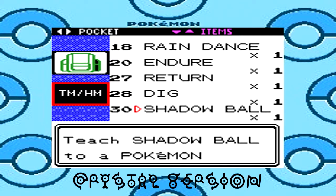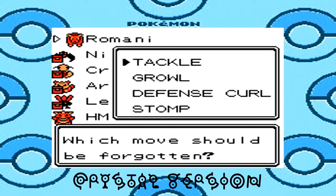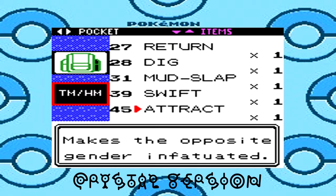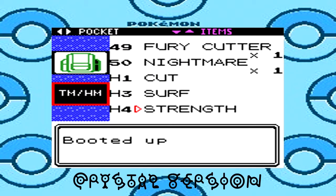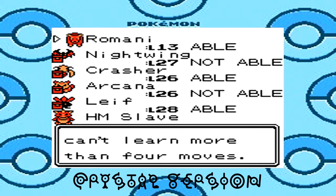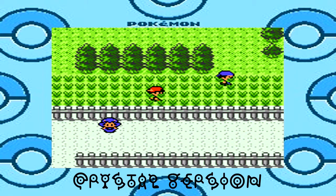Now that I caught my Miltank and named it Romani — because it's a cow, Romani Ranch, Zelda reference — I'm teaching it Shadow Ball, just to give it some type coverage, which is always a good thing. I also tried to teach it Dig here, but it can't learn Dig, which is a shame because Dig is pretty decent in-game and it's a ground type move, and ground type moves are some of the best offensive moves out there. Once I teach Strength to this cow, I'm just gonna cut the video to do some off-screen training.